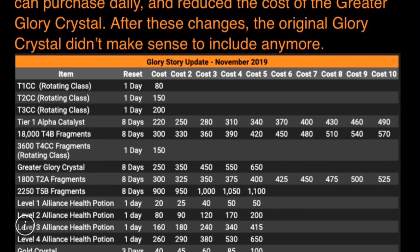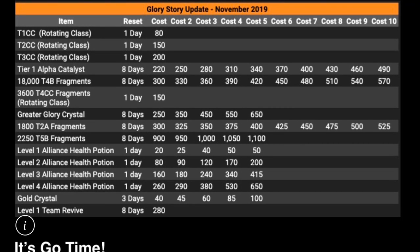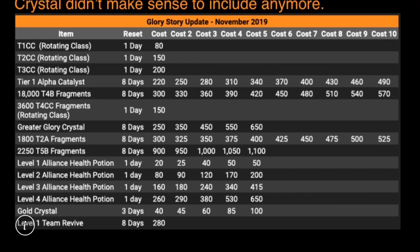In the Glory store update for November 2019, we have some fantastic changes. The best change — the one that caught my eye — is that if you look at the 8-day reset of the 2,250 tier 5 basic fragments, it's only 900 Glory for the first, 950 for the second, and 1,000 for the third. That is awesome.